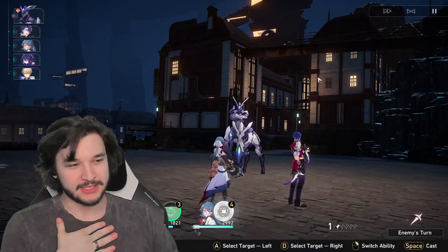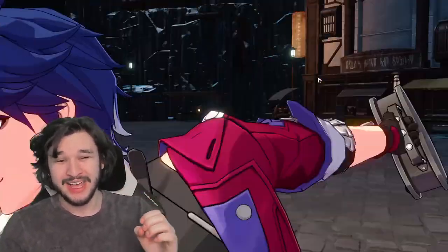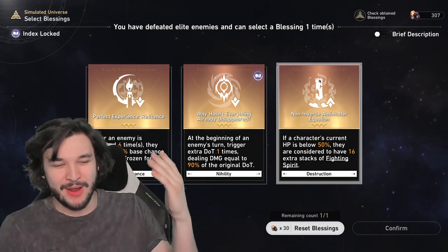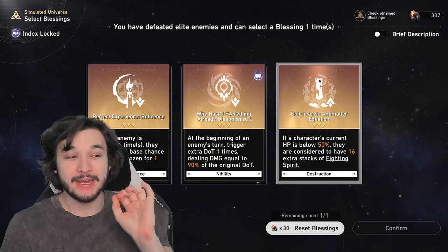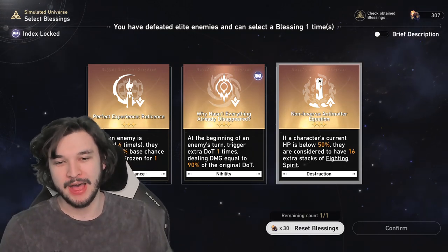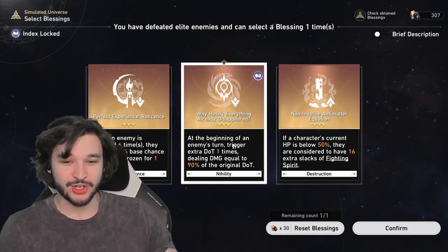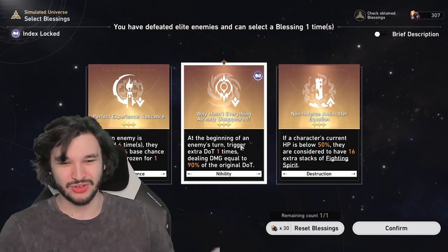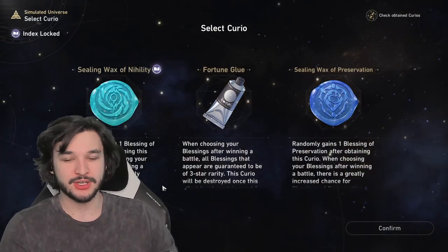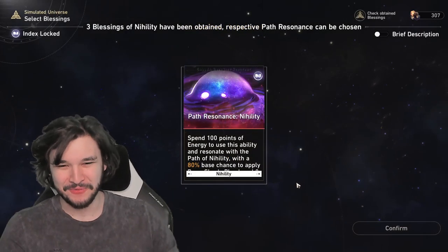Definitely give Sampo a try if you have him, especially if you have that first eidolon. I really think he was underrated — I myself underrated him until I wanted to try out some nihility characters. I got so many dupes of the light cone, superimposed to three, and figured I'd invest in Sampo since I don't really have a great wind damage dealer. He's made my main team now, especially since it gives me a fourth element — and you always want as many elements as possible to weakness break. Also, nihility blessings in Simulated Universe at the beginning of an enemy's turn trigger extra DoT dealing 90% of the original DoT damage — super powerful, combos really well.